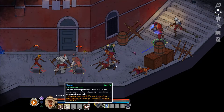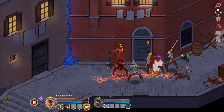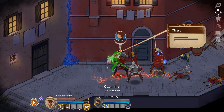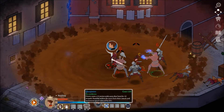The fight goes on. Let's try our mask power. Cicero casts a 15-meter wide aura that lasts for 10 seconds - enemies within the aura have their attack and movement speed reduced by 25%. That's pretty good.